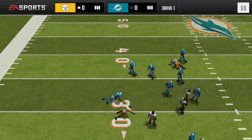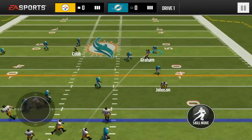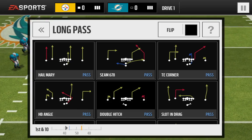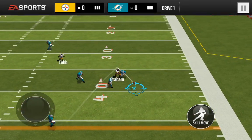And to fire a bullet pass, here's what you want to do: tap snap, hold down on that player that you want to throw to, and he'll throw fast. I'm going to do it once again — hold down on the B, and it will fire right to him.